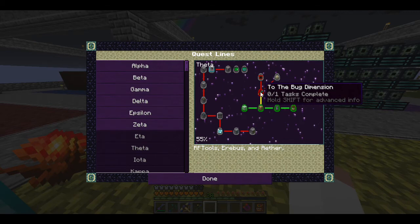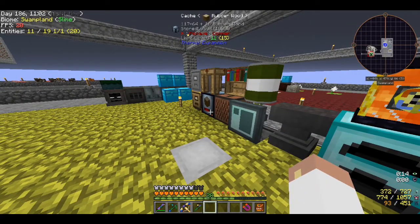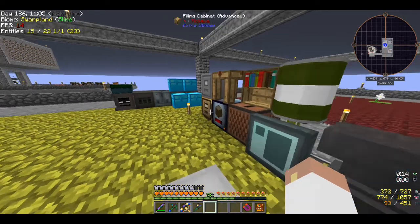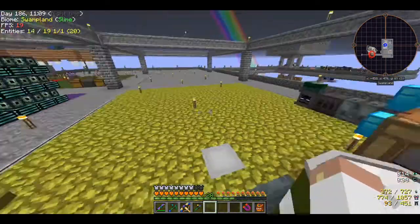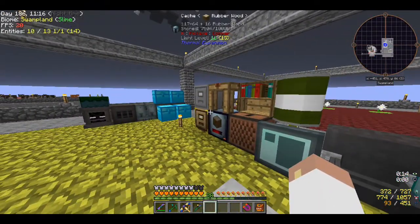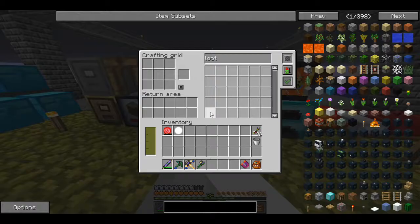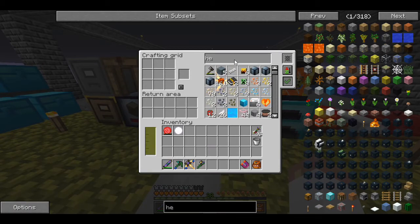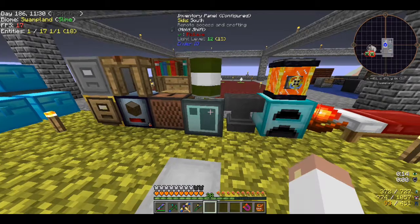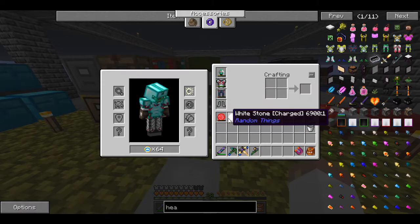We could probably do the Erebus dimension too — that might be something I look forward to in tomorrow's episode. Getting the stuff ready for the Erebus dimension will allow me to actually get the red gems so I can make the fire furnace. I think I've got an idea for tomorrow's episode — we're gonna head to Erebus. I now have like three yellow hearts... six. That'll take me up to more health.